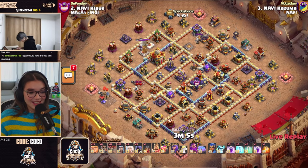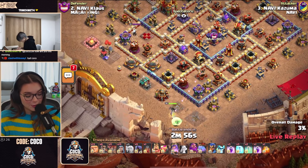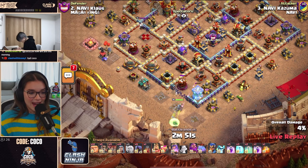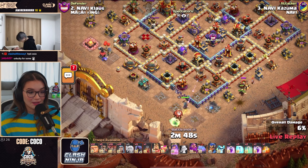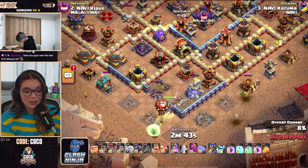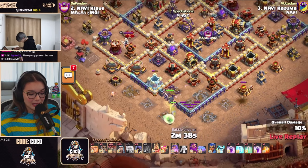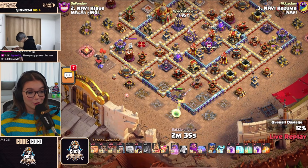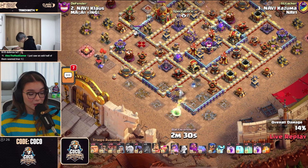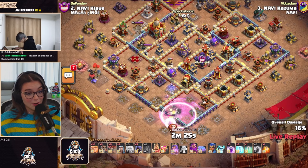13 Giants, 13 Wizards, 5 Headhunters, 5 healers, and a bunch of loons for support — Kazuma is up next. Warbreakers are already opening up the south-hand side compartment with cleanup going on, and Giants tanking for the Wizards. Koko loons are being used by Kazuma to test for potential traps because he does not want to lose any of those healers — he's going for quite the Queen Charge with a bunch of Warbreakers.